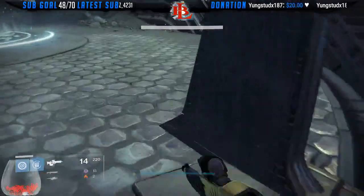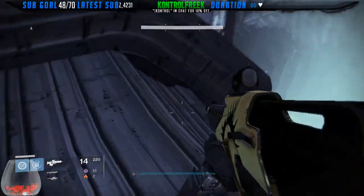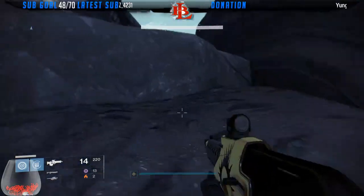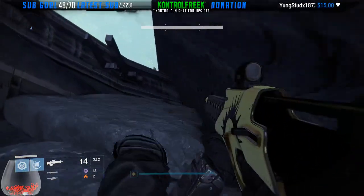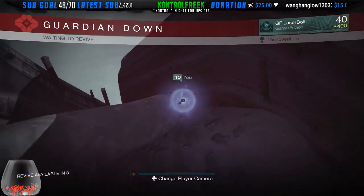We're gonna try to see if we're able to get it from here — see if our Titan skills allow us to get down here. Rip. So maybe I gotta form the bridge.